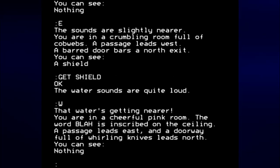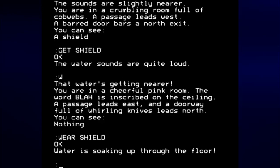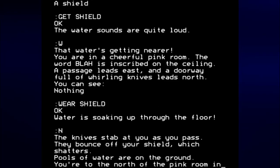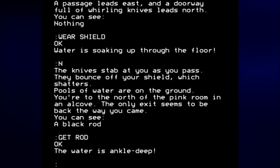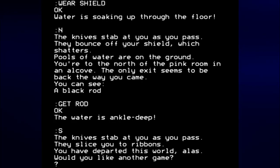You're in a cheerful pink room. Let's wear the shield. Water is soaking up through the floor. Let's go north. The knives stab at you as you pass — they bounce off your shield with a clatter. Pools of water are on the ground. You're to the north of the pink room in an alcove. The only exit seems to be back the way you came. We can see a black rod. Let's get the rod, and let's go south. We're dead.